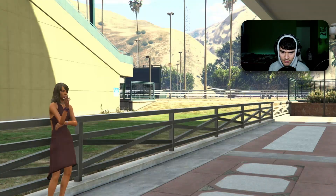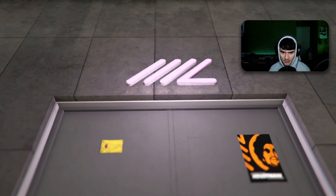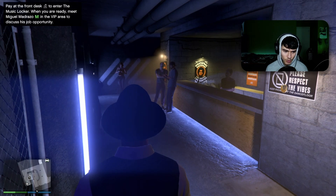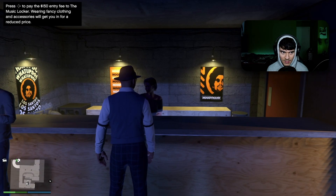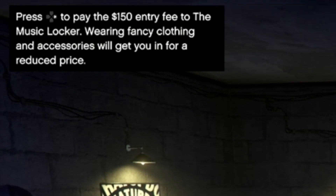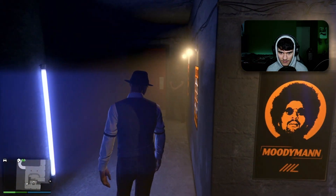Let's go in and check it out, see what's new. I don't know if we're gonna have to buy some expensive stuff, we'll test it out. It looks like a new club. You can probably buy it — I'm pretty sure you have to buy everything in this game. It's prompting me to pay a 150 entry fee. I don't think I want to pay 150 to get in.